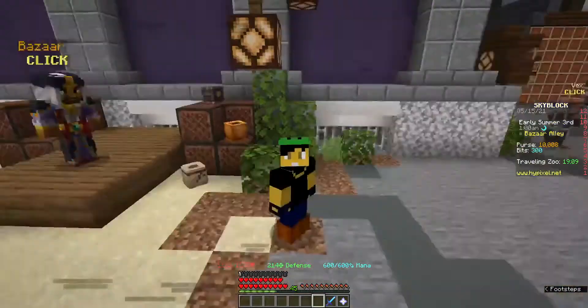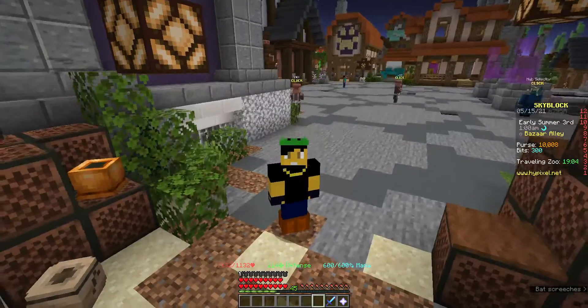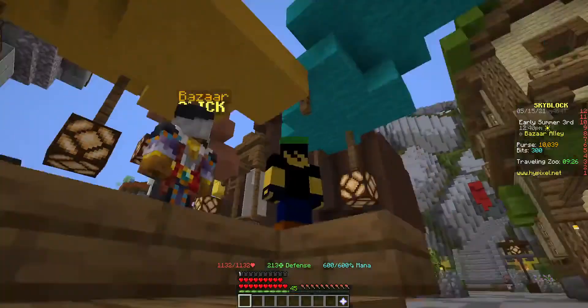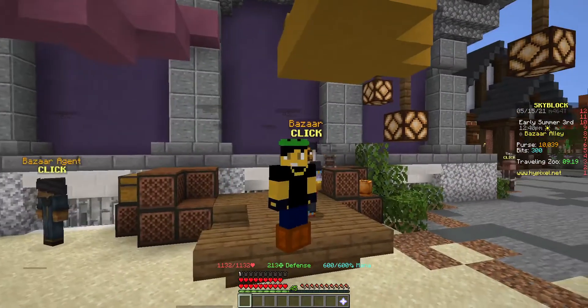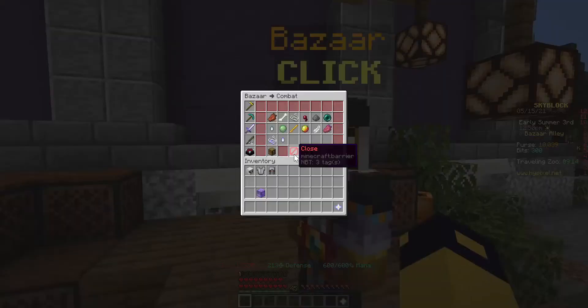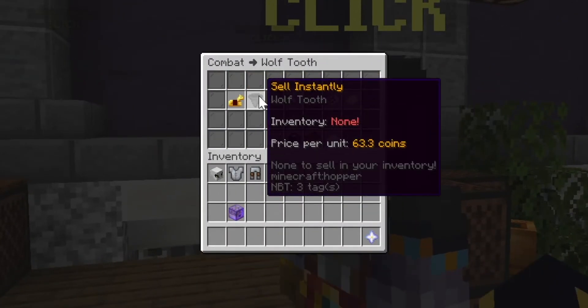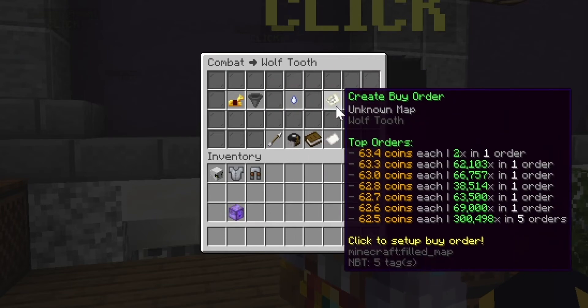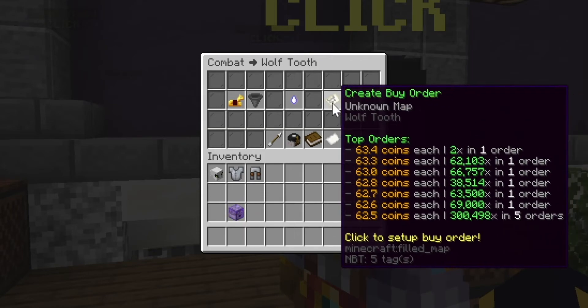Now that we have all the stuff we need, let's get into how this actually works. How this money-making method works is a little complex, but you will understand. The bazaar works in a way that's hard to understand at first — let's say you head over to the bazaar, go to an item, and do an instant sell. Where do your items go? They go to a buy order. What you want to do is find an item which has a major difference between buy orders and sell orders.